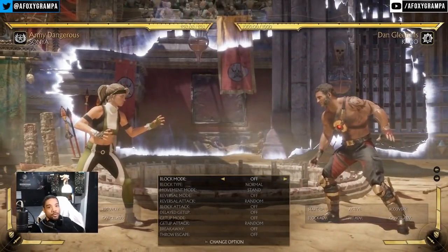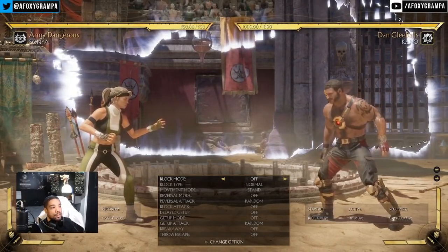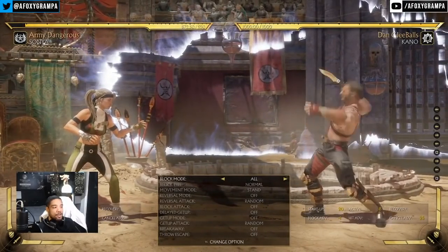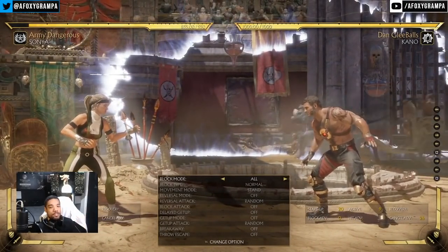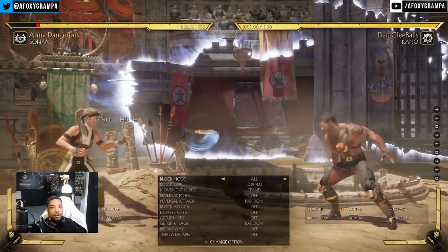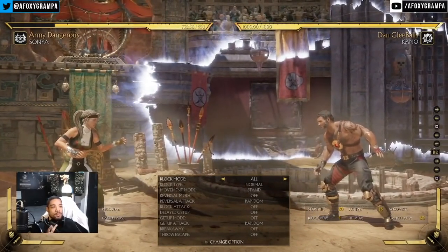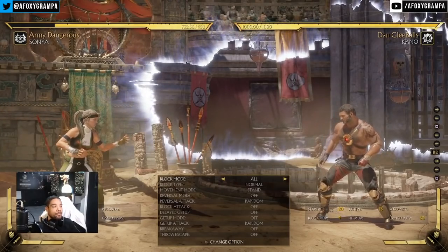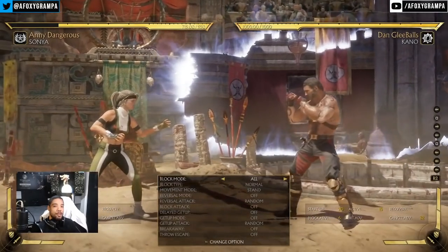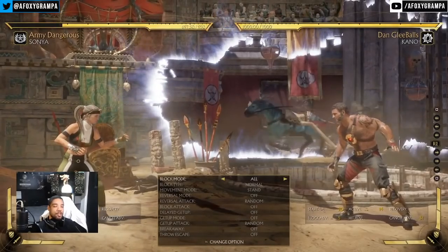Kano is also really good at playing a mid-range game because of his forward 1, his knife, and the command grab. The knife is a 20-frame projectile, but from a distance it's zero on block — and the further out you throw it, the more plus it becomes. By making them duck with knives, you're getting them to sit in place. In that time, you can dash up for a forward 1 or stay back for more knives, depending on the matchup.